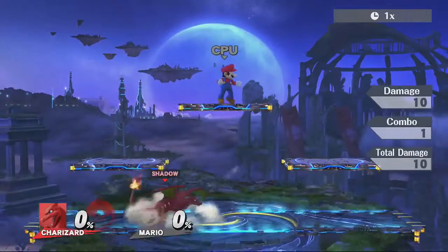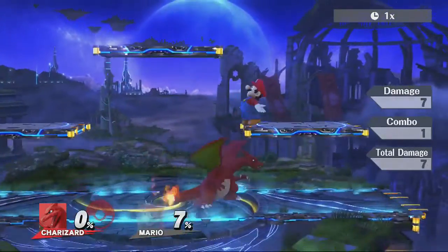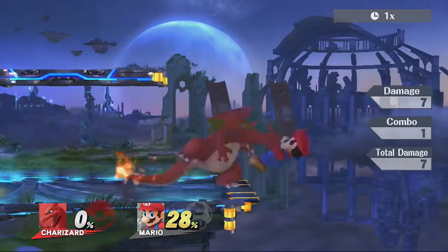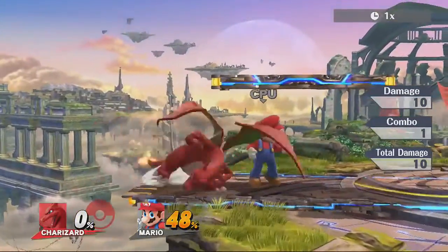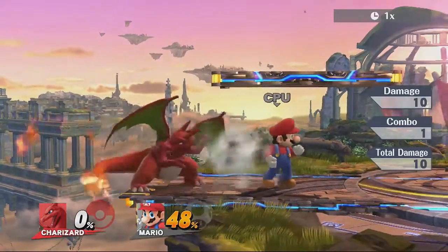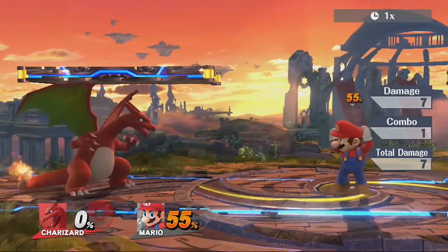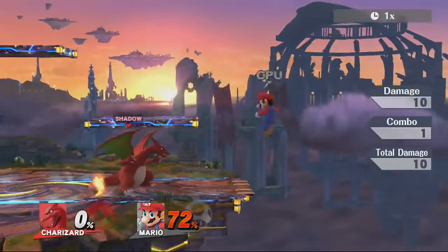If you hit opponents on the sour spot of your Nair — pretty much the non-fiery part of your tail — at certain percentages you can still combo off of that. I don't use down tilt much except for edge guarding. Side tilt is much better for spacing because it has more horizontal and vertical range than down tilt, even though down tilt is slightly faster. Side tilt can be a kill move while down tilt is just a horizontally launching move.